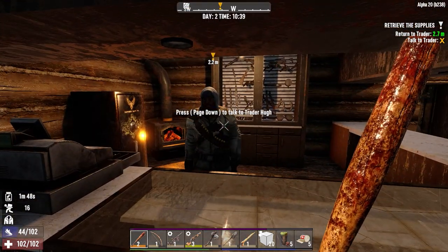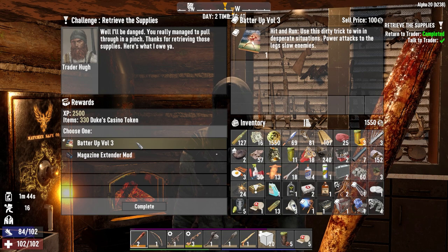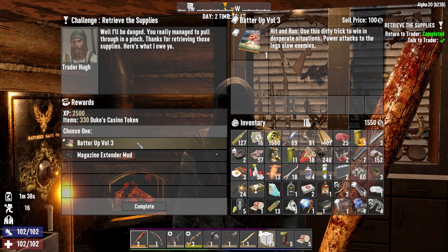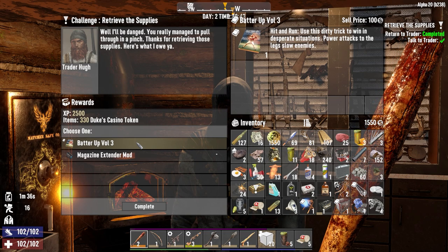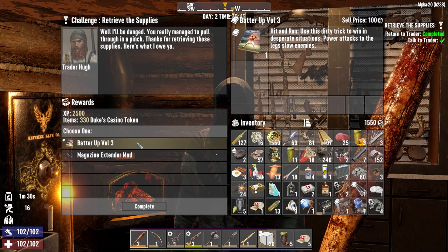Battle Axe volume three - power attacks to the legs now slow enemies. As much as the magazine extender is nice, I think we want to take this because if we're going to be facing rads and ferals in some of these buildings, we're going to want to do that.